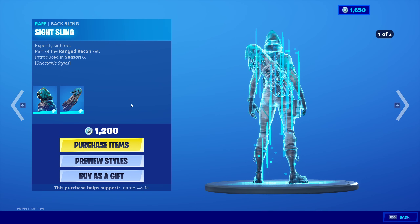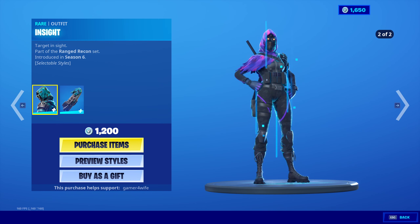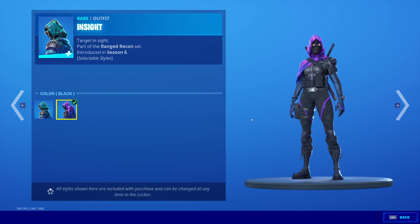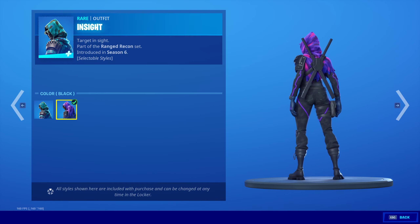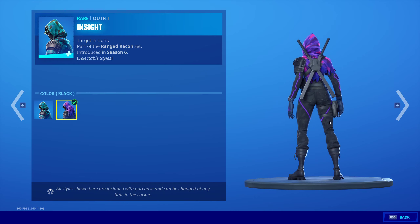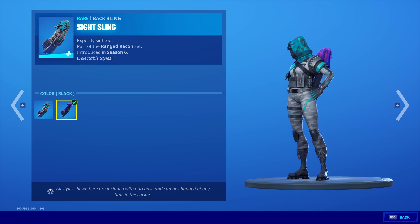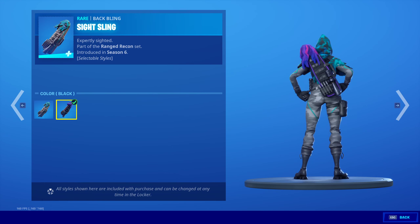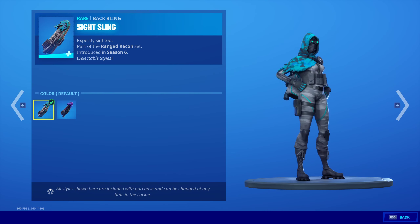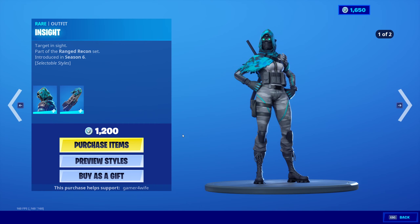So yeah, we have the Insight skin — it's not brand new, but it's been out before. It does come with a new preview style which looks awesome, I'm liking that vibe. I like this skin anyway. It comes with the bat bling as well, the sight sling. Looks decent, I love that skin. 1200 V-Bucks for that one.